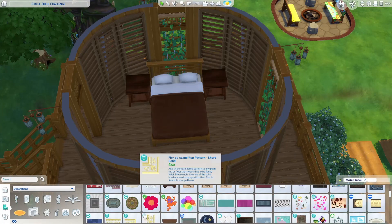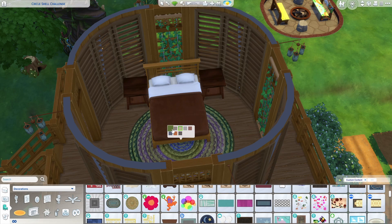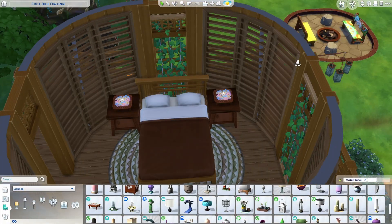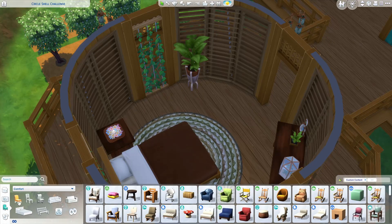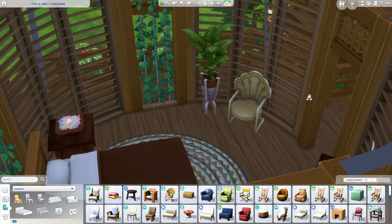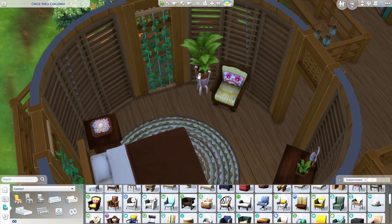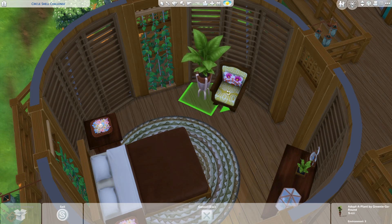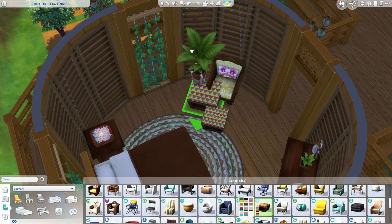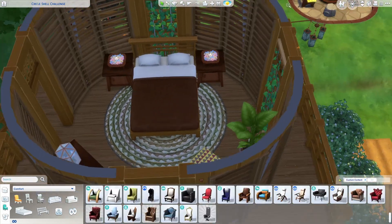This is the second bedroom in this rental. Again I'm mixing different brown tones here — the reds, the oranges, the yellows — to add a bit more color and tropical flair. I used these flower candles on the nightstands. This chair from Movie Hangout really helped tie in the colors from the flowers of the candles to the dark browns of the comforter and nightstands. Same with this ottoman — they don't all match perfectly, but they're close enough to tie together nicely and give a boho feel.